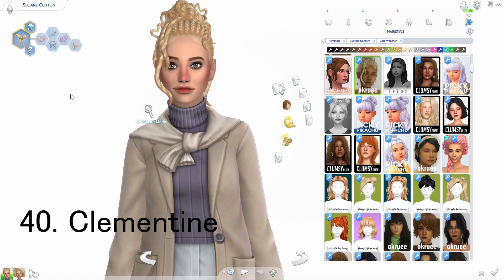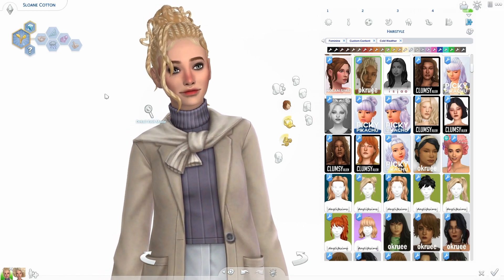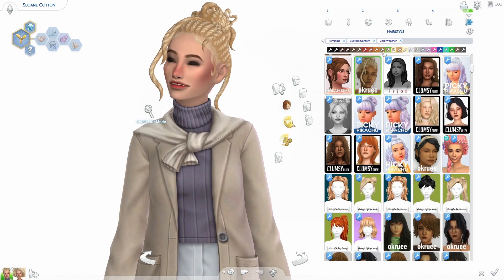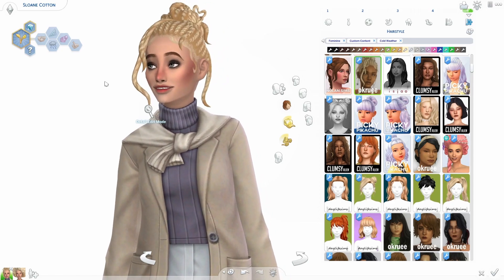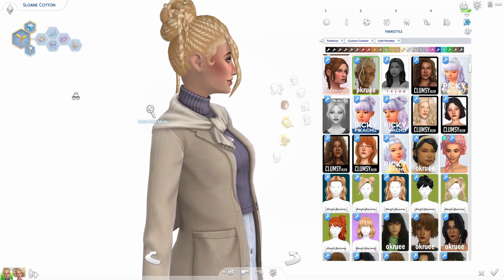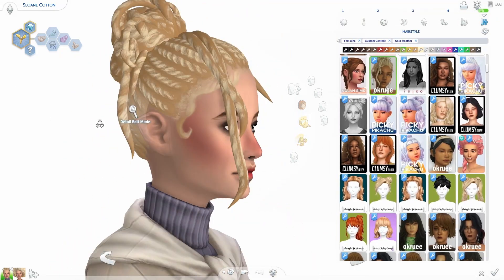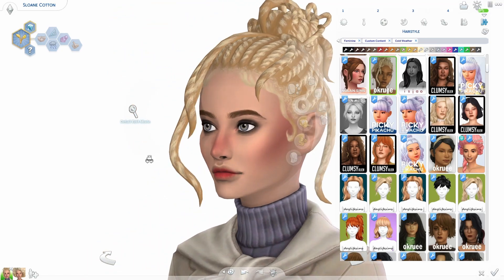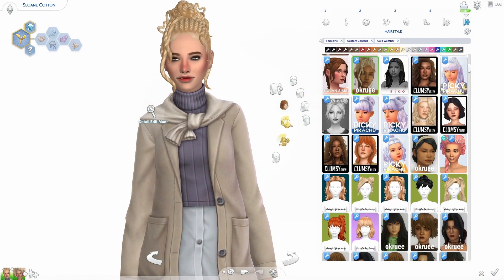Alright, the next hair is one of my favorite hairs in this entire haul — I've already actually been using it in my game. It is absolutely gorgeous. It's called the Clementine hair — and Clementine is such a pretty name. This hair is just so good. Again, the way they just drape the pieces around — it looks so pretty. I love this hair, it's absolutely gorgeous.